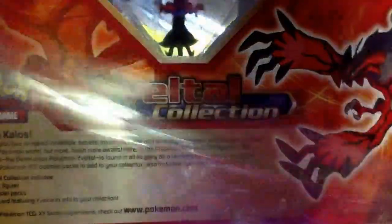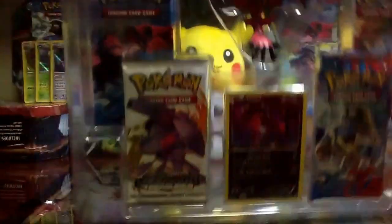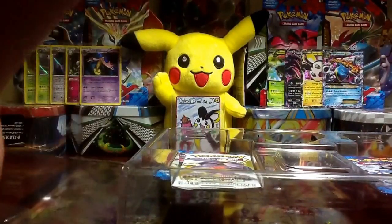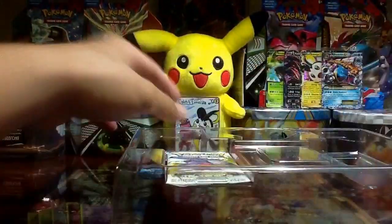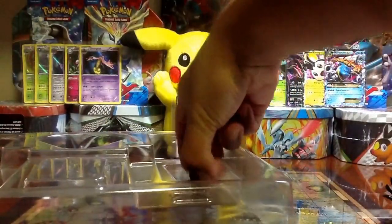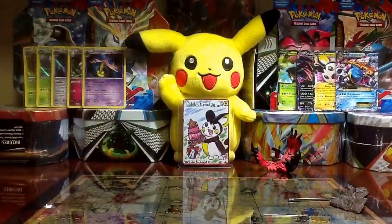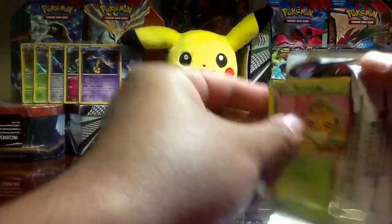Opening this up real quick, getting the plastic off. Here's the promo card — I'll get it out later because it's kind of stuck in there. So we have the packs: three XY and one Legendary Treasures, plus the figure and its stand right here. It looks kind of sophisticated. I'll put it together next time, so let's go ahead and go through the packs. Let's do the Legendary Treasures first.